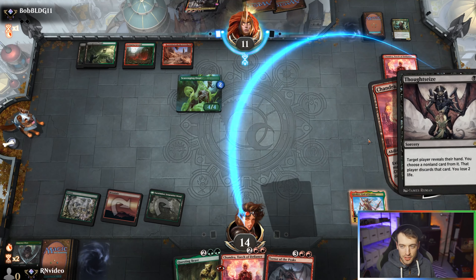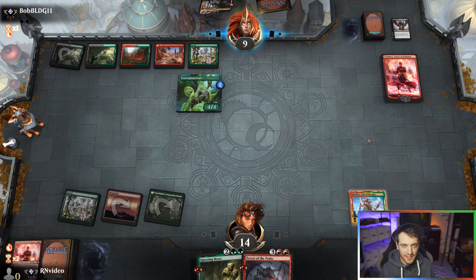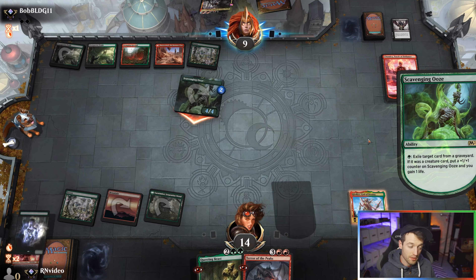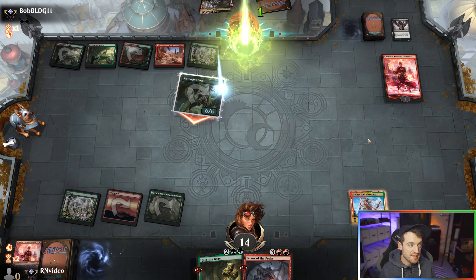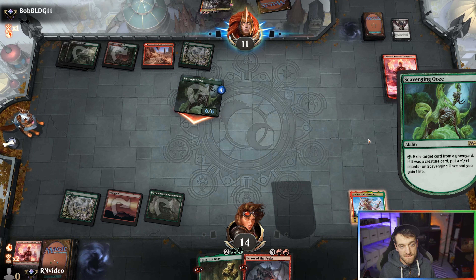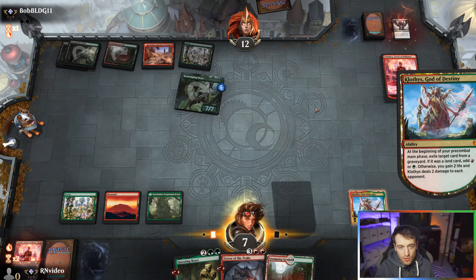Oh, you bastard! Yeah, I think a Mardu midrange deck is probably pretty good — Chandra into Thoughtseizing and Kroxaing. What does white give me though, and why am I not doing Jund, like what my opponent's doing right now? That's a question to ask yourself. What does white give you? I guess in modern it was Lingering Souls. I don't think there's all that much going on there. We're going to get rid of Kroxa — screw Kroxa.